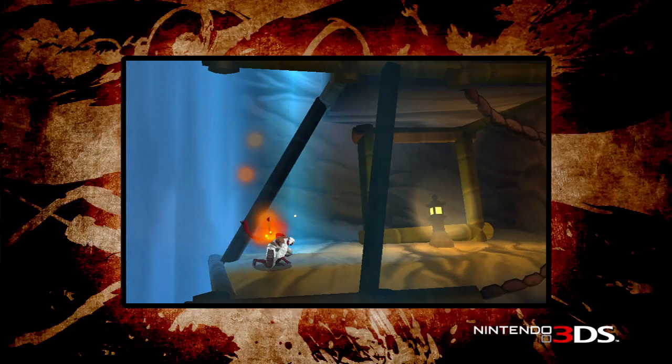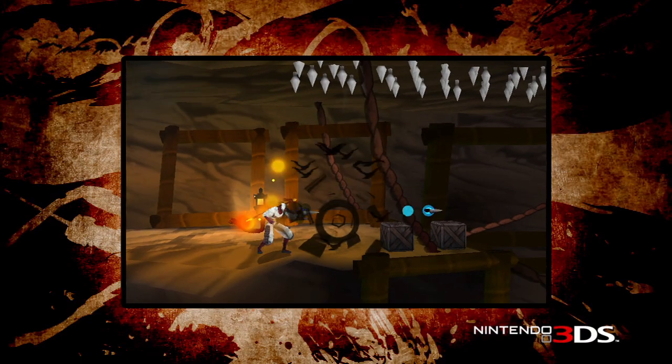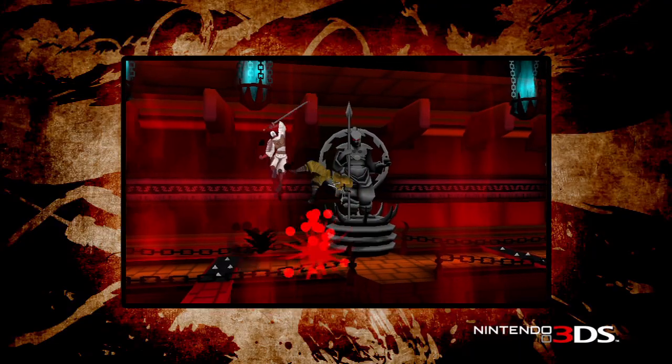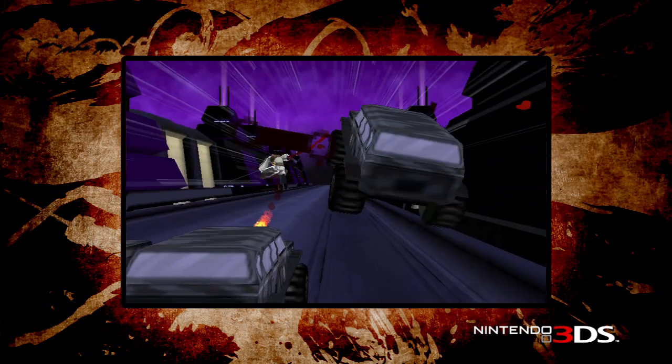The challenge of the game is understanding the character and the key movesets that they have. You have your ranged attacks, your throwing stars, your kunai. You can shoot enemies from afar, but then as you get close, you can juggle them up and continue to hit them. You're going to get the tight combat in this experience, the cool enemies and the difficulty.